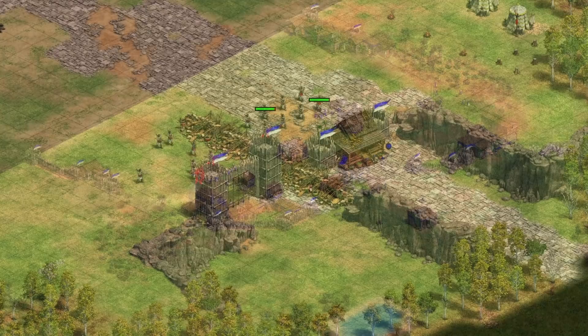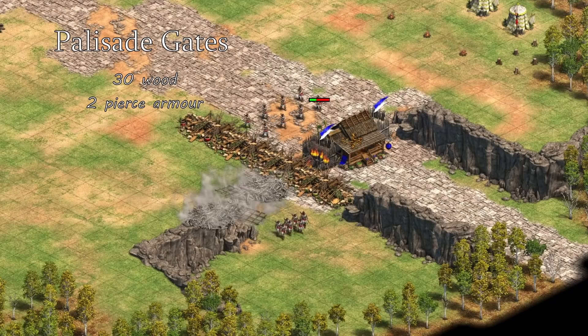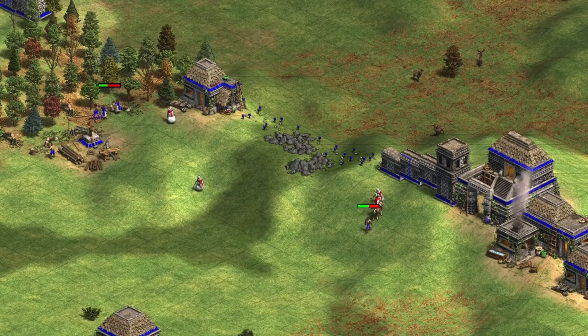If you full wall your base, you'll need a place to leave your base. Palisade gates can be built to let your units through while still restricting enemy movement. The problems with palisade gates are that they cost 30 wood — about the same as a house and two palisade walls covering the same area — they only have two pierce armor, making them the only walling material to take more than one damage from archers, and they have a lot of surface area, letting more enemies attack at once. Higher level players often just delete a palisade wall when they want to move out with their army, then replace it once their army's on the map. Stone walls and gates can only be built in Feudal Age, which doesn't help when the opponent already has an army at your base in early Feudal Age.